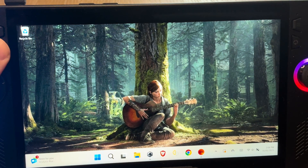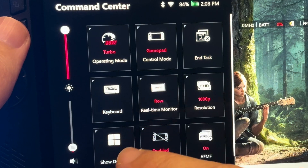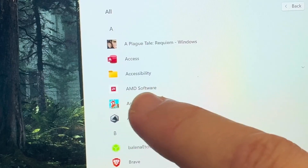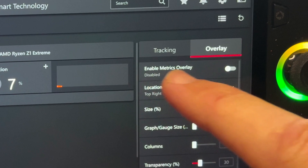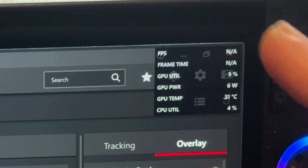Two quick things as we start: we won't be using the built-in real-time monitor within Command Center as it gives inaccurate FPS readings for AFMF2. So instead let's head into the AMD app, into performance, hit the overlay tab and enable metrics overlay, which will give us the correct FPS for AFMF2.